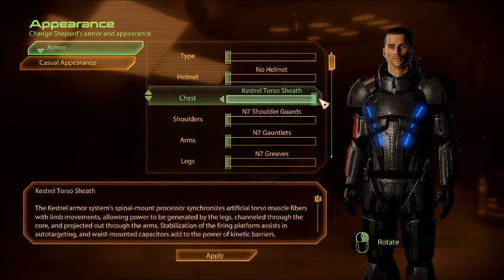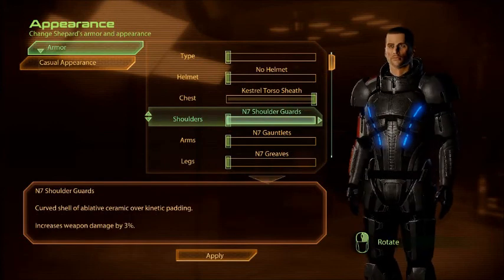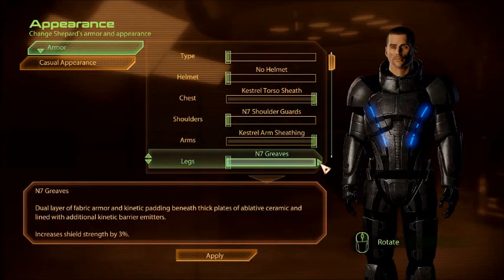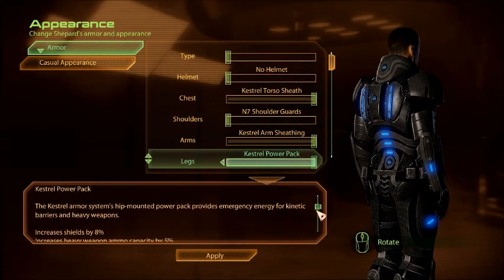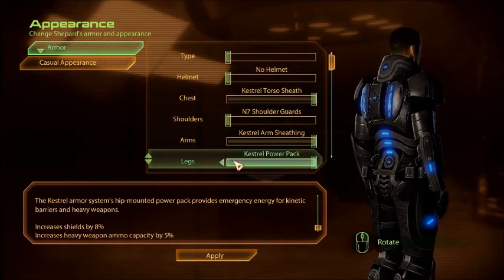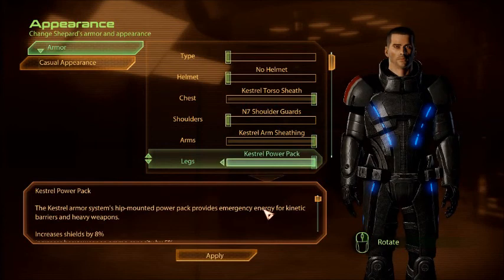For chestplate, what do we have? I have the Kestrel Torso Sheath. I think they're a little bit too big, so I'm going to switch back to the M7. Gauntlets — Kestrel Gauntlets. And the Kestrel Power Pack. Let's see what they actually do. Increase shields by 8%, and increase heavy weapon ammo capacity by 5%. What does the M7 do? Shield strength by 3%. In terms of efficiency, I think we're going to have to go with the Kestrel pieces.